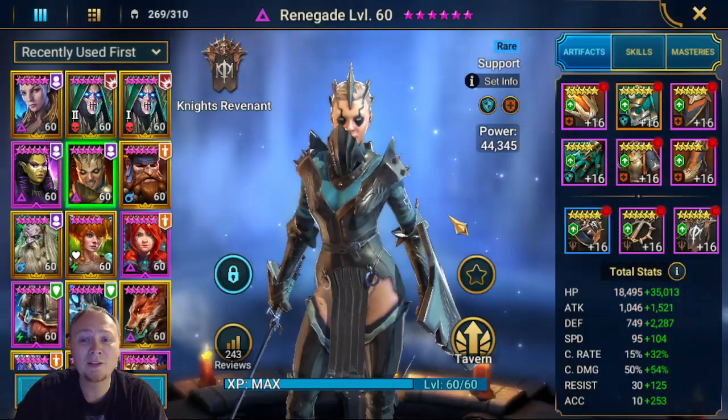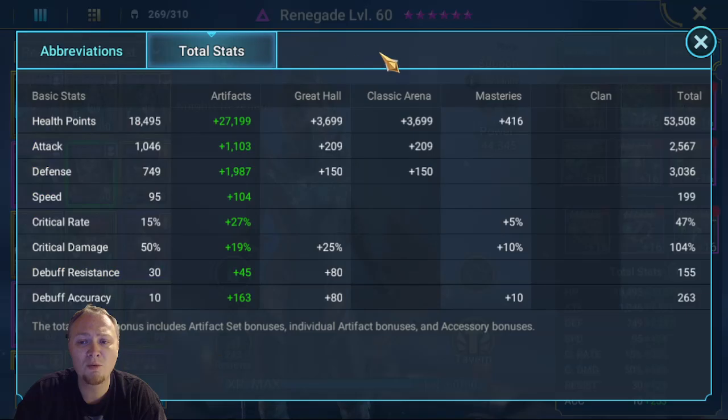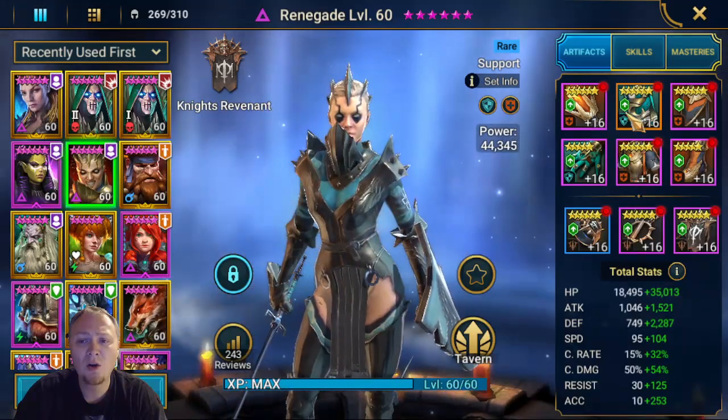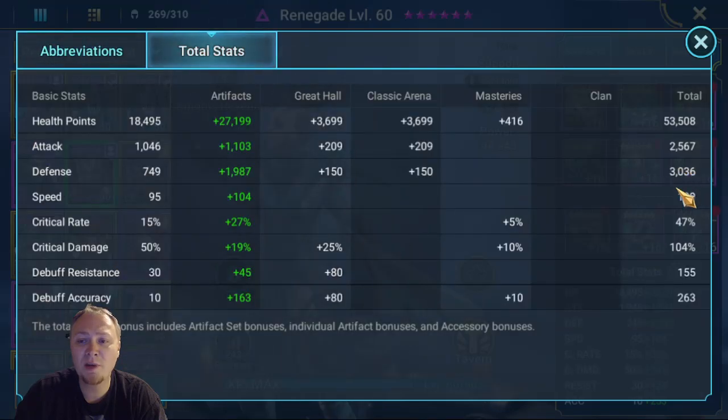My Renegade, I took to level 60 for my Doom Tower team. You can still run her at 50. This is more of an endgame build for her, with two buffs here — one in Divine Life for the little shield, one in Immunity — and that's extra buffs for Seer to eat. Her stats: I tried to make her as defensive as possible with some HP as well, and then I made her speed-tuned with my team, as well as the accuracy to land her decreased speed, which is actually very good.